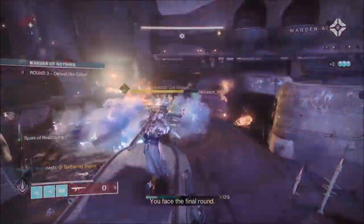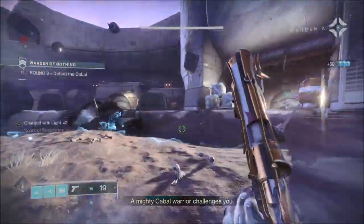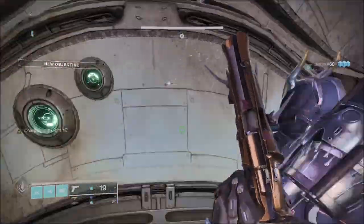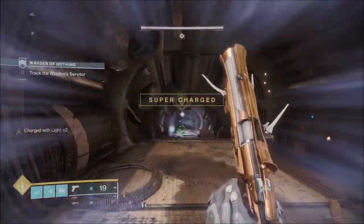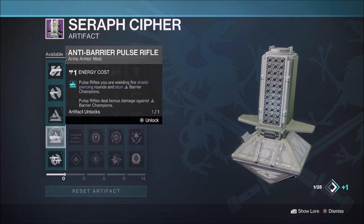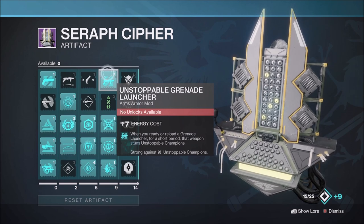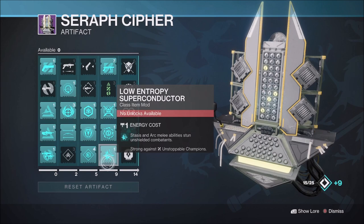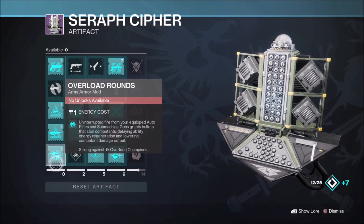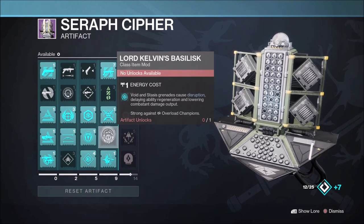Grand Master Modifiers add: Limited Revives — gain additional revives by defeating champions, up to a maximum of 20; Join in Progress disabled; and Extinguish — if your fireteam falls in a restricted zone, your team is returned to orbit. Grand Master Modifiers do not include Pestilence, Togetherness, and Ashes to Ashes. Your Anti-Champion Artifact Mods for this week's Nightfall are: Anti-Barrier Bow and Pulse for 1 energy, Unstoppable Hand Cannon for 1 energy, Grenade Launcher for 7, Low Entropy Superconductor — Stasis and Arc Melee Ability stun Unstoppable Champions for 1 energy, Overload Scout Rifle, Sub Machine Gun, Auto Rifle, and the Grenade Mod Lord Kelvin's Basilisk — Void and Stasis Grenades disrupt overloads, all for 1 energy.